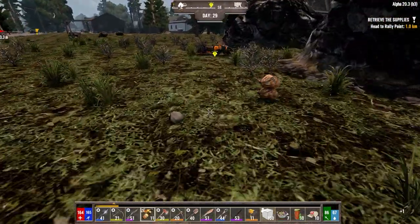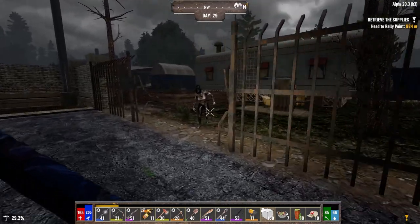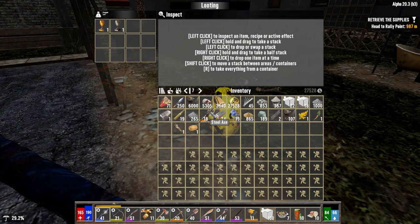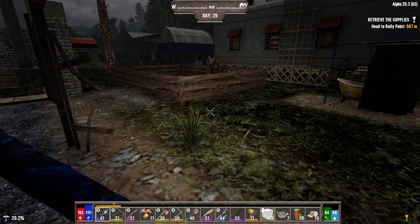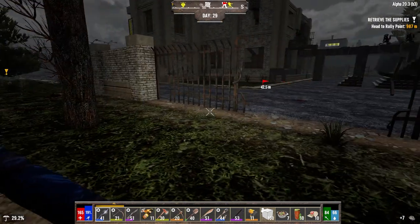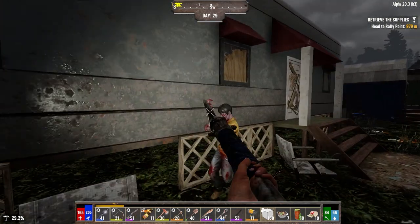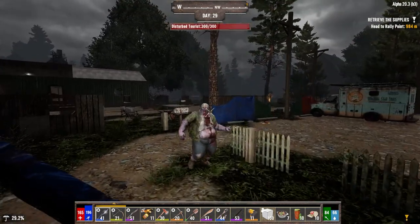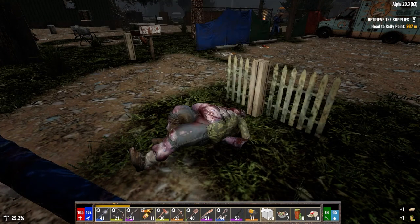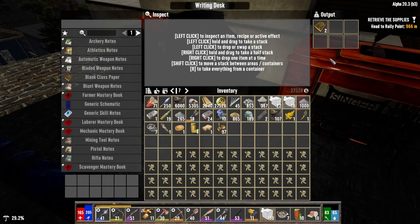We've got two books sitting in the writing desk. Let's go do that. I think we only have two left — scientist and security, isn't that it? Let's take care of this zombie out here before we go inside. What do you got for me? Two of the materials that we need. Locals are here to welcome me home. Alright, what do you got for me? That problem solved. In here we've got two books, let's put them to use.